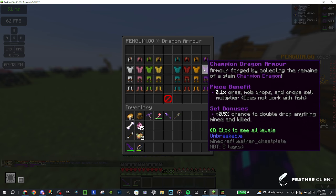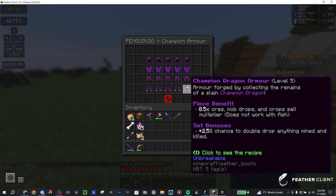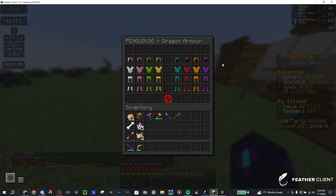Next we've got champion armor, which is the best type you can get, especially if you're trying to get a bunch of money. The piece benefit is a sell multiplier — that's what you want. The set bonus, which no one really uses, is a chance to double drop anything mined and killed. You can get up to a 2x sell booster at level 5, which is very nice to have.